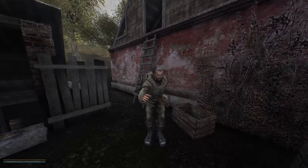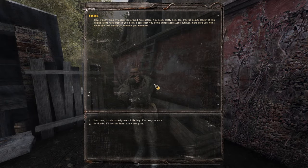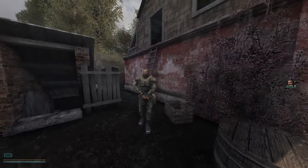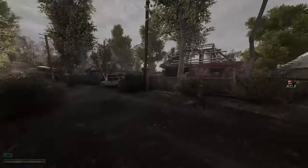Lots of gunshots in the distance. 'Yo, what's up Fanatic? Seen you around here before, you seem pretty new. I'm a deputy leader of the village along with Wolf. If you'd like, I could teach you some things.' Yeah, could do with a little help! 'Excellent, let's teach how to hunt mutants. There's a small herd of boars on the other side of the road nearby. Big skulls, tiny brains — deal with them is to shoot them in the side, or in a perfect world, right up the butt.' Okay, let's go kill some boars!